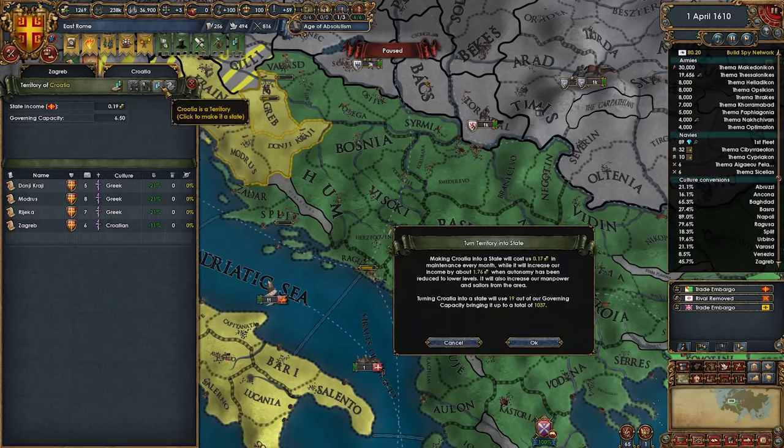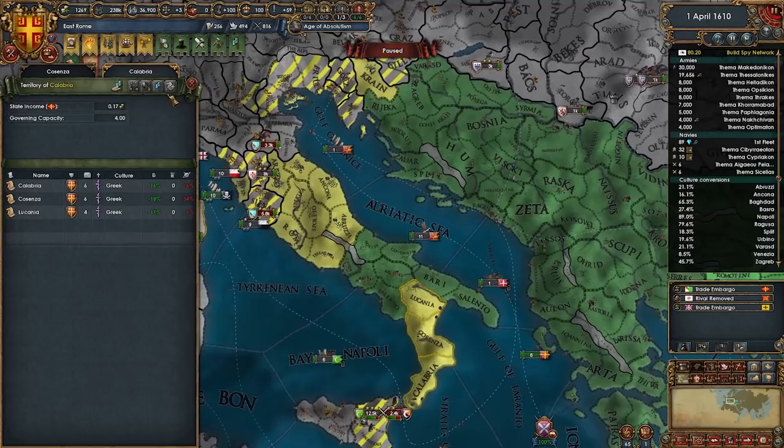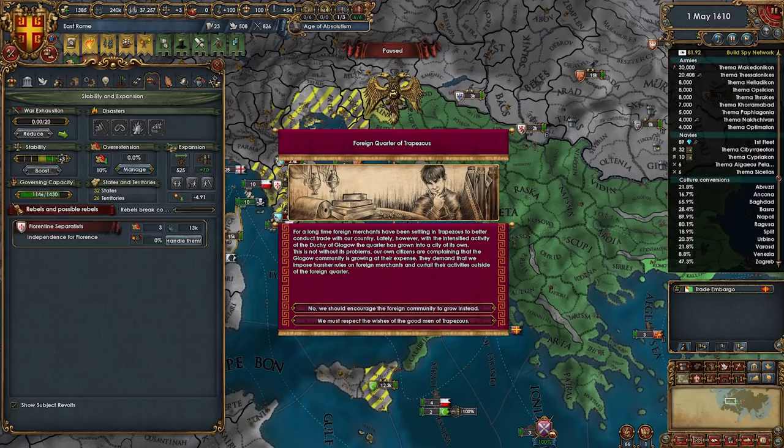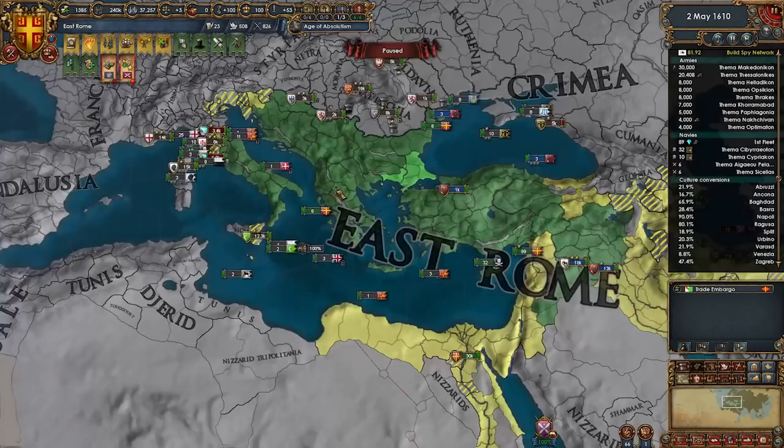We get Letasemois which will help with our governing capacity issues — that actually frees up a ton of extra admin to core up stuff. We've been culture converting a lot of this over here so there's no reason not to core it up as admin allows. It's all downstream of our node so we sort by that, core it all up, and each of those lowers autonomy a ton. It hurts governing capacity but we have plenty to spare — look at that: 105, 121.